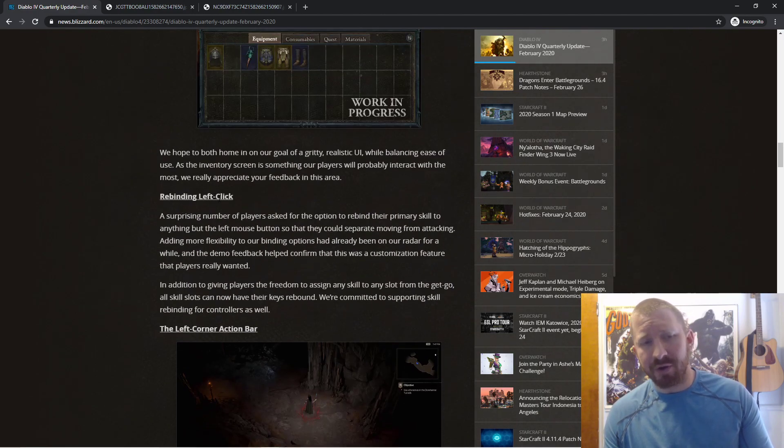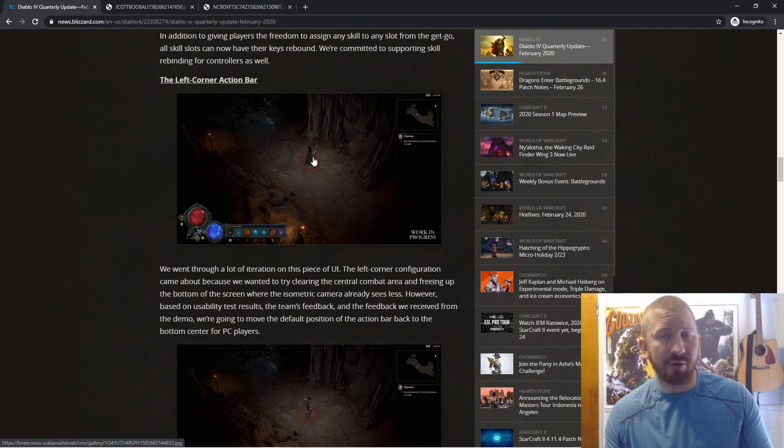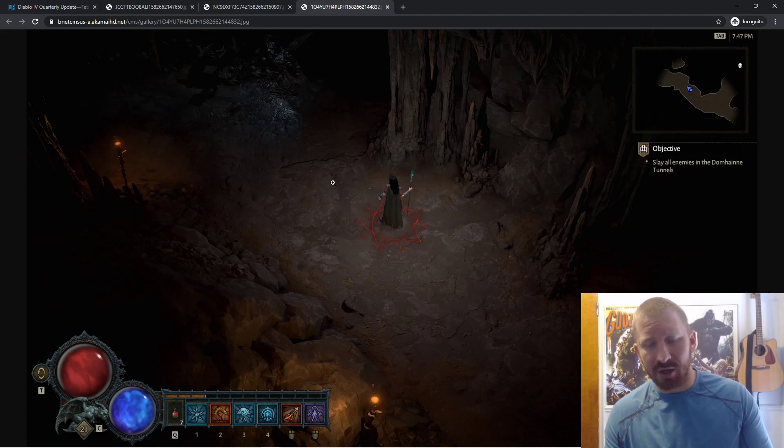They're also going to do something where you can rebind your left click to whatever button you choose on your keyboard. Apparently people sometimes accidentally cast their attack or action button when they're actually just meaning to travel. So apparently that's not going to be a thing anymore — if it comes down to it, you can choose to have your left click oriented entirely for movement.